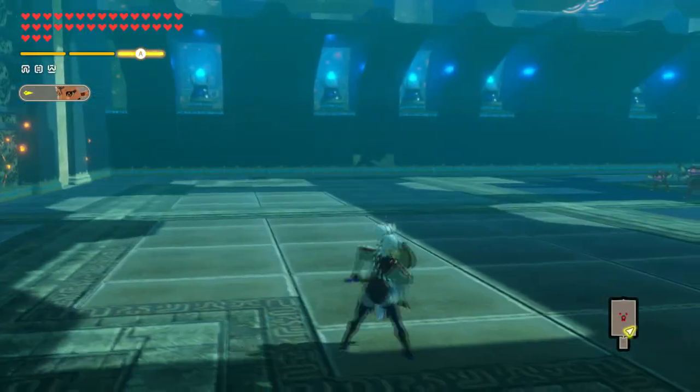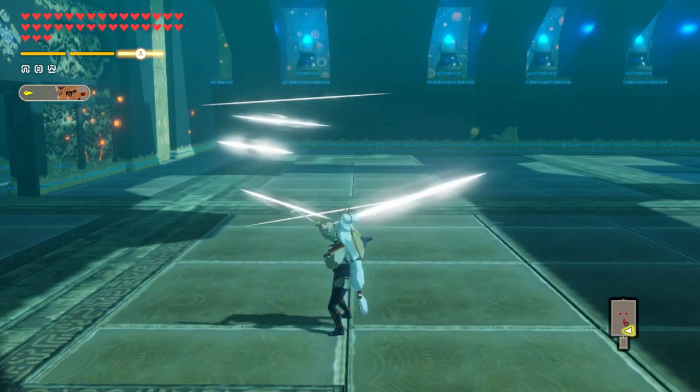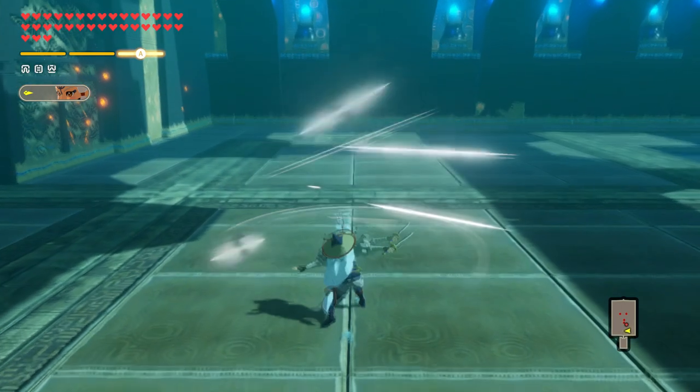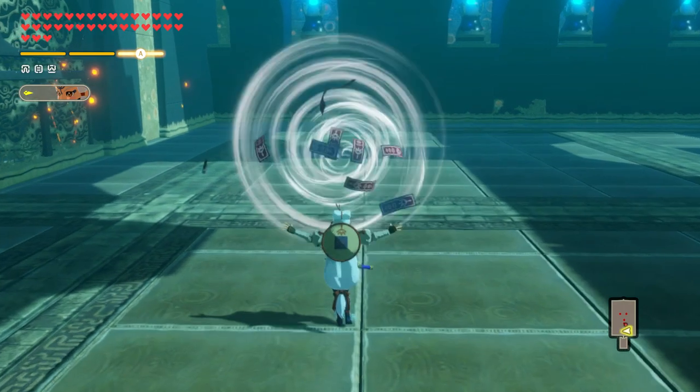Impa's regular attack string consists of 7 attacks. She will swipe in front of herself, causing multiple more cuts, swipe back to the right, then summon 4 seals in front of herself and send them off forwards with a whirl.